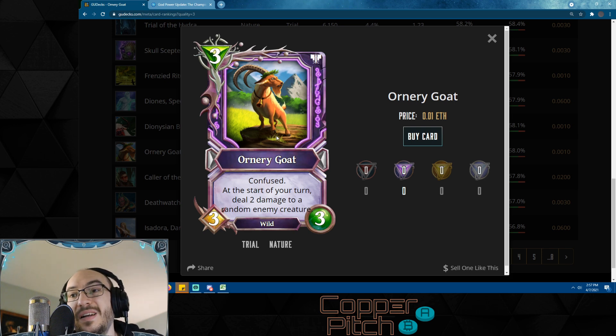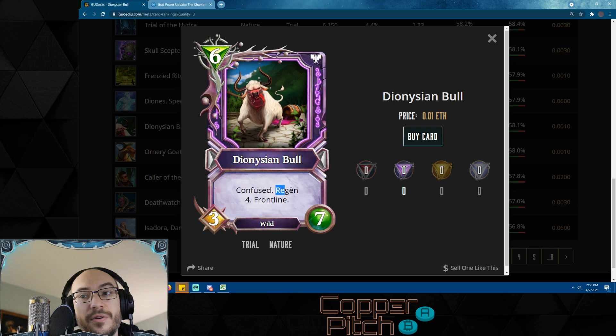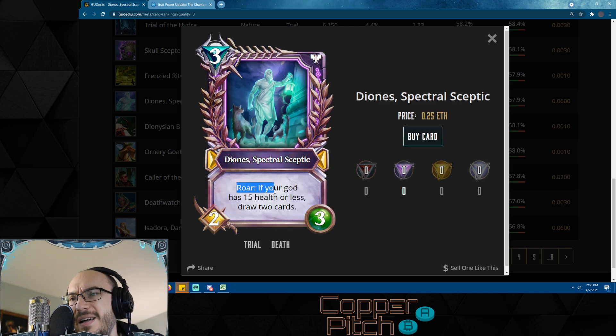There's nothing else to put in that three-drop slot — you might as well put an Ornery Goat. It's either that or a vanilla 3/4 in Hunt Warden or Dune Calvary, but I'd prefer an Ornery Goat with the wild tag and confused so you can buff it with Gloom Druid or wild buffs like Trial of the Hydra. Same goes for Dionysian Bull — another wild, another regen, confused and frontline, it's a big body with regen. It's not as good as the Black Rhino which is a 5/8 with frontline, but it's still a great card if you're looking for confused or wild synergy.